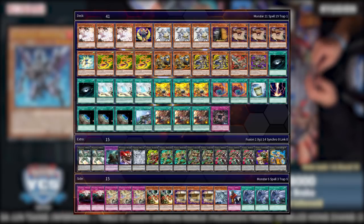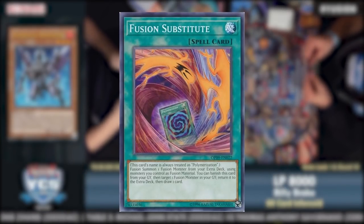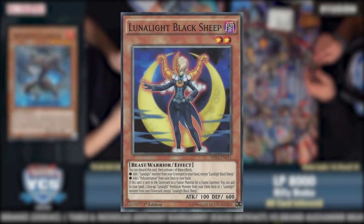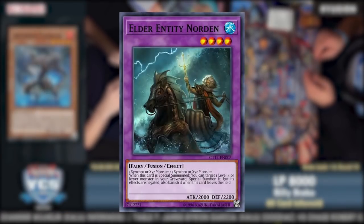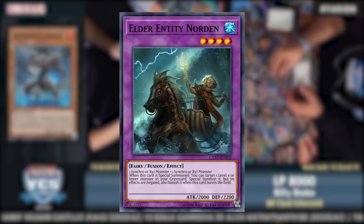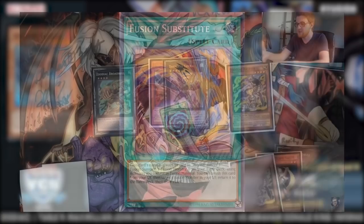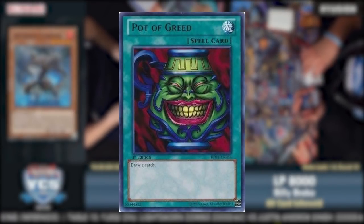This would not be the only thing popularized at Pittsburgh — here we talk about Zoodiac's darkest chapter: Fusion Sub Zoo. With Lunalight Black Sheep acting as a searcher for Fusion Substitute, you could use two Xyz Zoodiacs or one hard-drawn Instant Fusion to make Elder Entity Norden — one of the craziest cards of all time. Norden on summon allowed you to target and special summon a level 4 or lower monster from your graveyard, negating it and banishing it when Norden left the field. Quick note: this card was not once per turn.